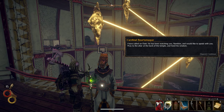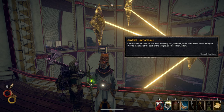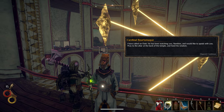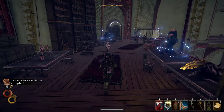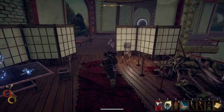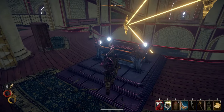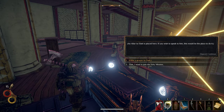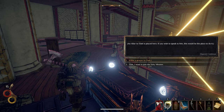I have called on Elat. He has been watching — he has been watching you. And would like to speak with you. Pray to the altar at the back of the temple and heed his wisdom. Alright — the altar at the back of the temple. Talk to the altar, of course — why not? An altar to Elat is placed here. If you wish to speak to him, this would be the place to do it. Okay, let's just say that we want to join the holy mission.